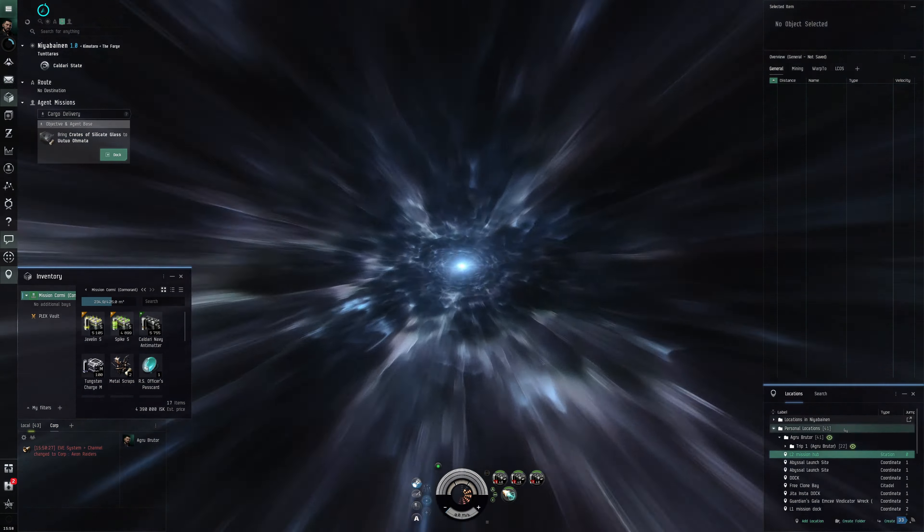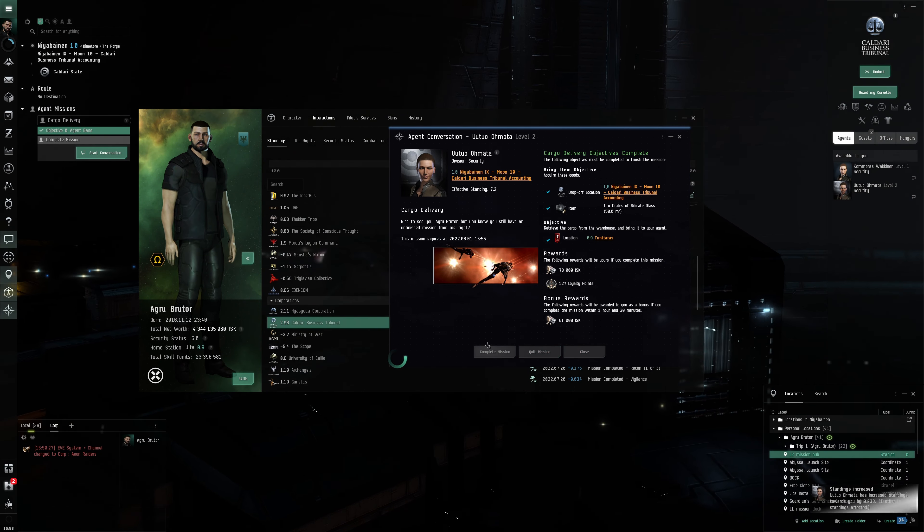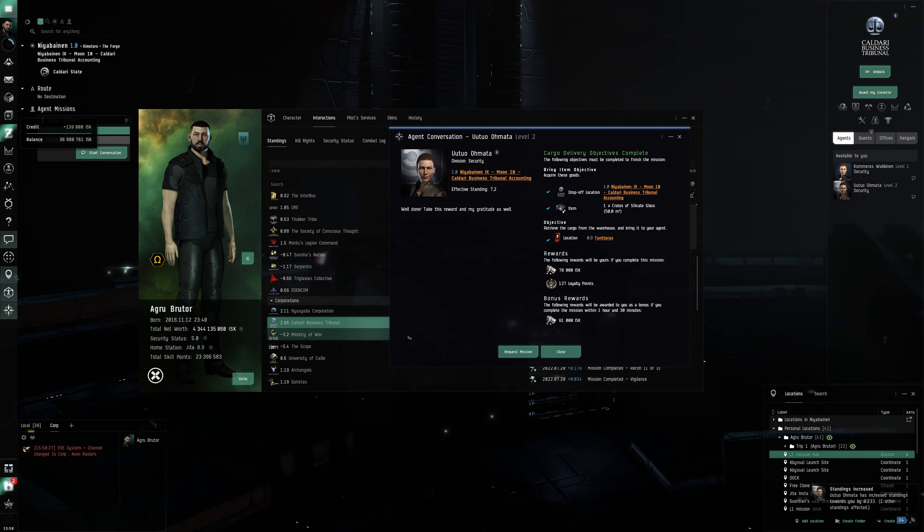I remember the storyline mission we did to get really great faction standing — that gave 0.4 standing and I hope we get more of those so we can get faction standing up fast. It's a bit of RNG. If we get a cargo delivery storyline again it won't be as quick. Generally I think the standing increases are a bit more generous the higher your standing gets, maybe scaling by percentage points.